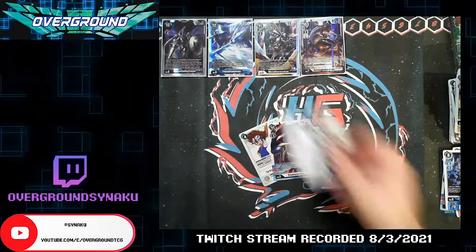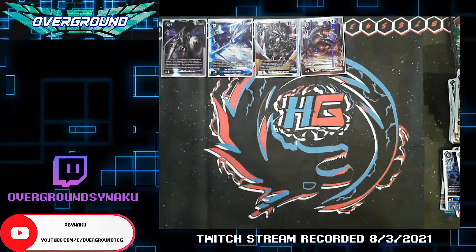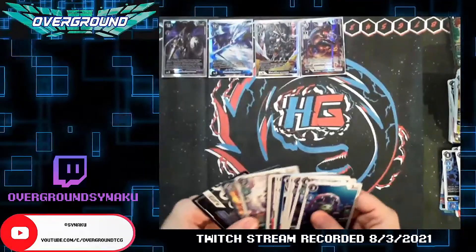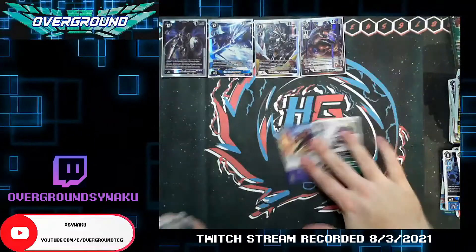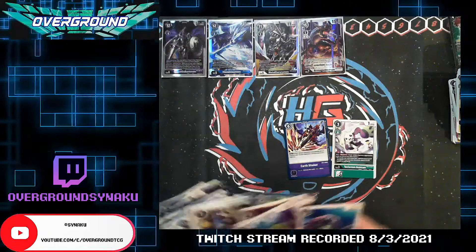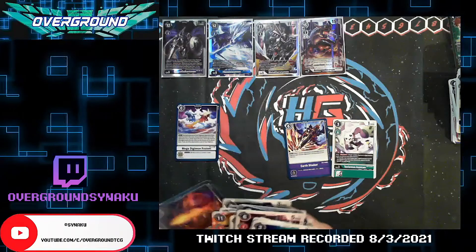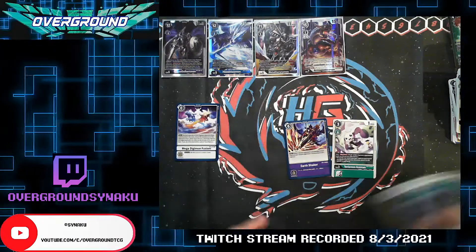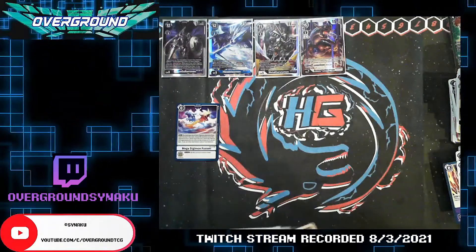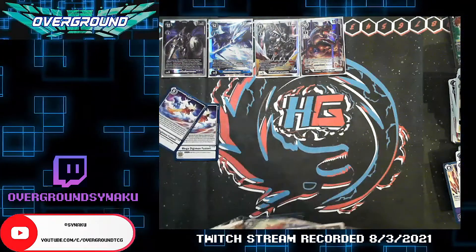Oh my god — still only one Sora and Joe. So upsetting. Yeah, it's Earth Shaker — I think this is like the first or second Earth Shaker I've pulled. How many of the white HPD did I pull, actually? Because that's kind of important. One so far from this box, one from the other one — I completely skipped over it. Need to pick these bad boys up.